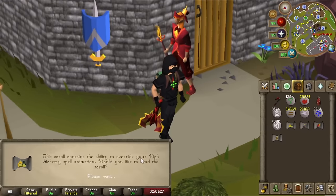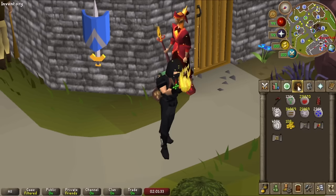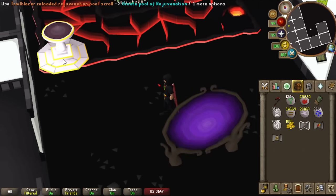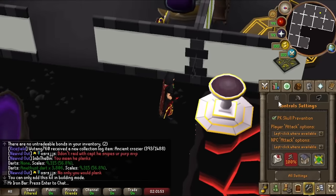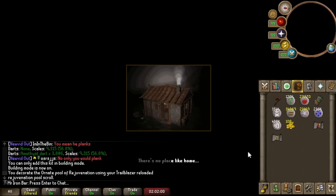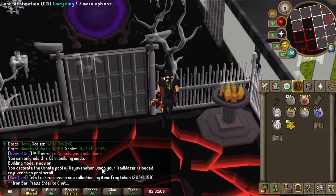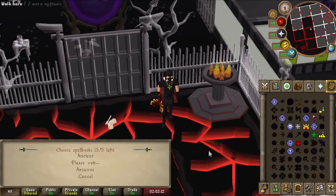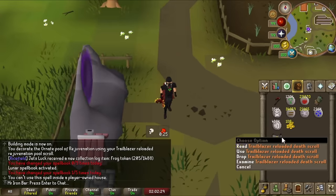Now we're unlocking the Alchemy Spell cosmetic — it's basically just flames. I really don't want it to look like it's from the Chocolate Factory, so we're using it on the pool to turn it into flames. It looks like a flaming Pool of Rejuvenation now — hell yeah, that's pretty sick! Now doing the Vengeance Scroll one — switching to Lunars to show it off. That's pretty crazy and pretty insane.